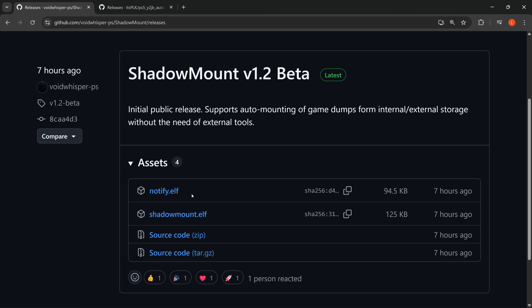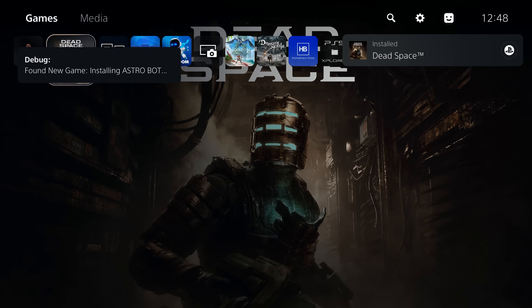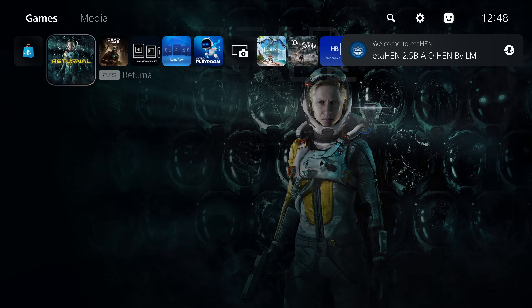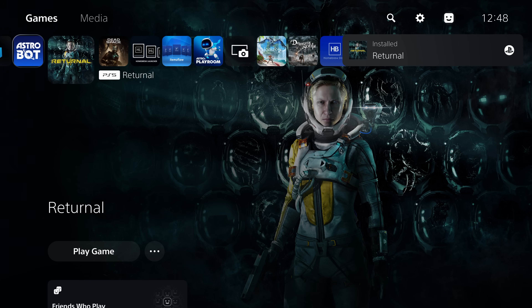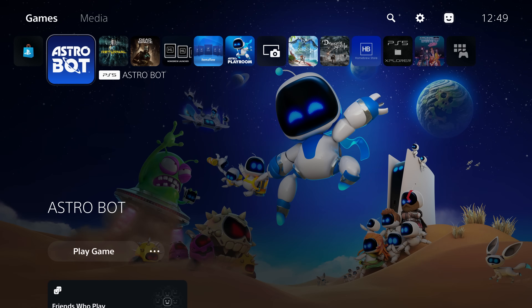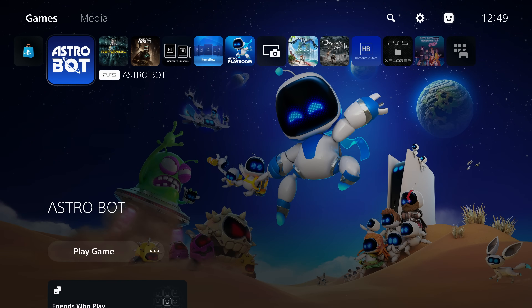There are two payloads: the Notify.elf and the Shadow Mount.elf. The Shadow Mount.elf is the actual payload that does the auto mounting — as soon as you plug in a USB drive or have game dumps on your internal storage, it will automatically scan for those dumps and create a shortcut on the home menu to load them directly. The Notify.elf is optional and changes notifications to show in the top right corner instead of the regular debug notifications in the top left.